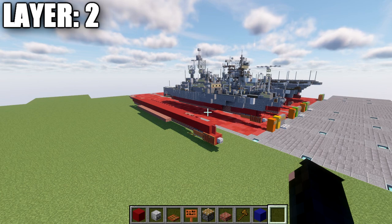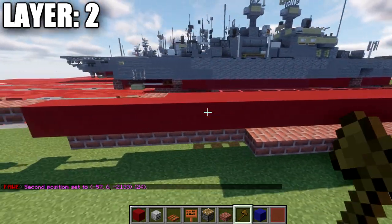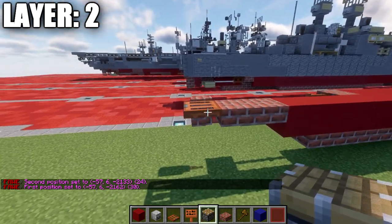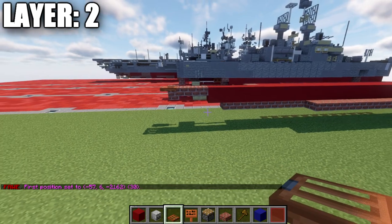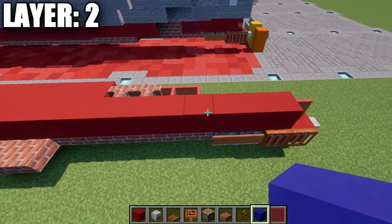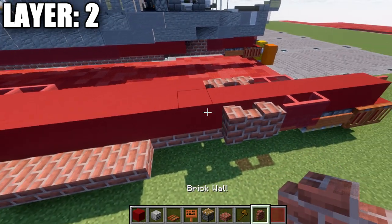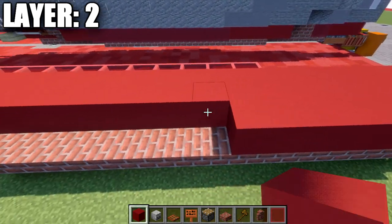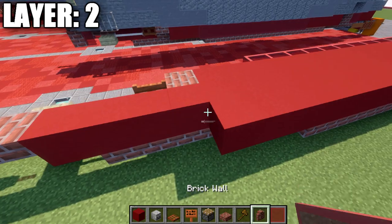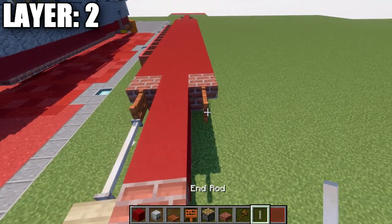Moving on to layer two. Start by placing a red stained glass pane on top of the red concrete block, then place a row of red concrete going all the way down the center for a total of 30. Follow that up with two brick top slabs and an acacia wood trapdoor on the very end of the center row — that completes the center line. Moving out to the sides, go back to the fourth red concrete block from the front, place a red stained glass pane at the side, one more glass pane back, two brick walls, then 19 red concrete blocks back, followed by a brick upside-down stair, an acacia wood fence gate, then two end rods.